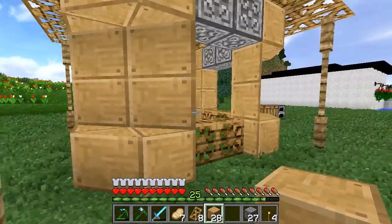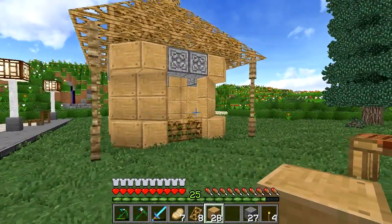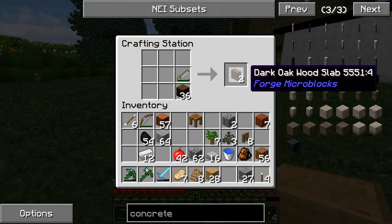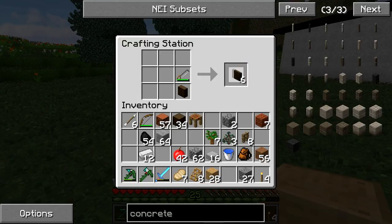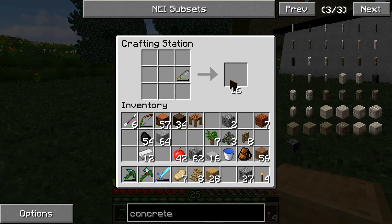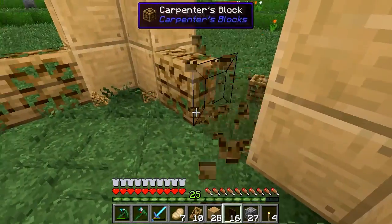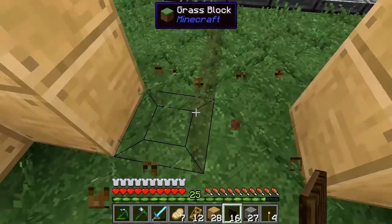There we go - lovely stuff. Yeah, I like that. I think that really kind of adds a lot to the build. Now, what I do want is I need some of this - I think we'll probably only need that many. I can do more - excellent stuff. Because we're going to kind of modify the design ever so slightly.